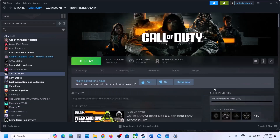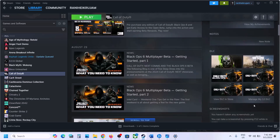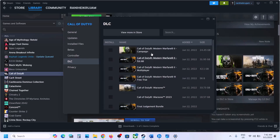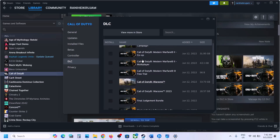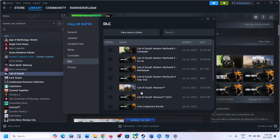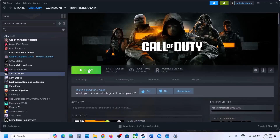The next step is to modify the installation. On Steam, select the game, scroll down, click on Manage My DLC, and uncheck all non-Black Ops games. Keep only Black Ops 6 and all content related to Black Ops 6 selected; uncheck the rest. Once the update is complete, launch the game and check.